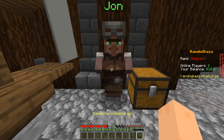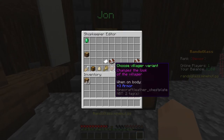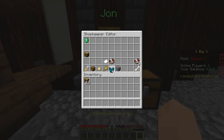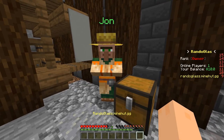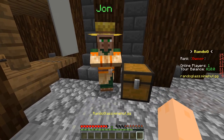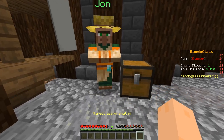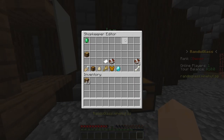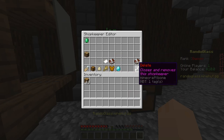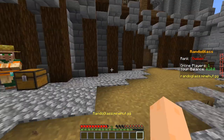We can choose his profession — let's just make him a farmer. And we can choose what kind of biome he should be from. So you can choose a bunch of different things. You can also choose his badge collar — you can see that little badge he has there and choose whatever you want. And if you have a lot of pages with a lot of trades, you can go to next page here and you can, of course, delete the shop here. But anyway, let's move on to the next shop.